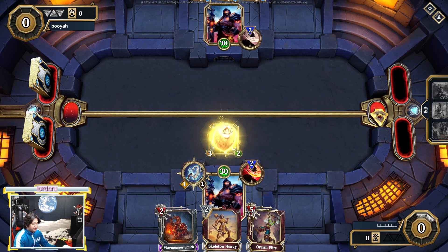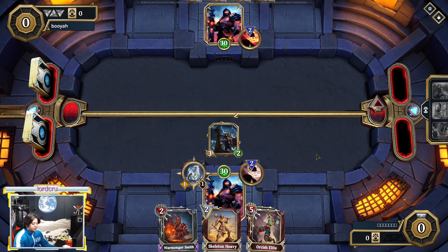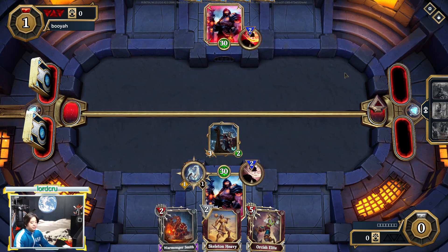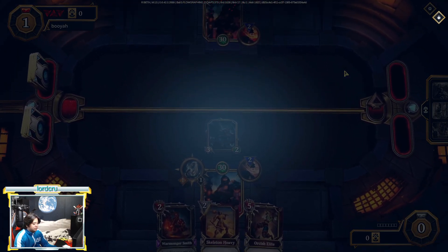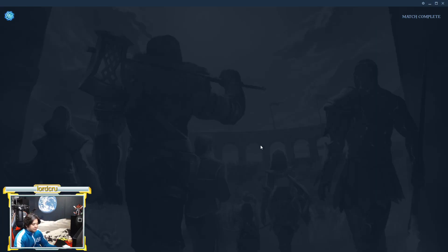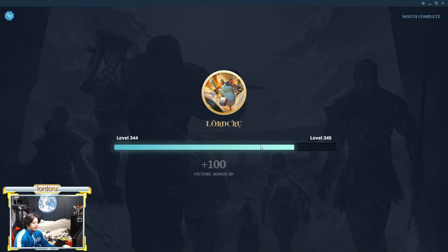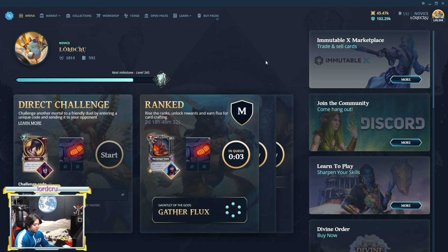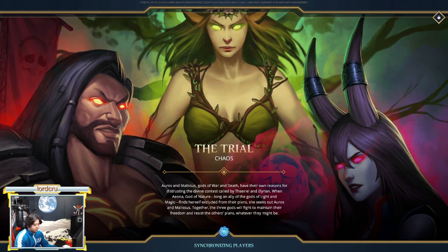Even though there's no Frenzy, we can use that weapon to give it plus two using a Warmonger Smith. For me, the best opening will be Enduring Shield here if we have it. Okay, the opponent quit. So we can try again guys, because that was a good opening and we can try again.